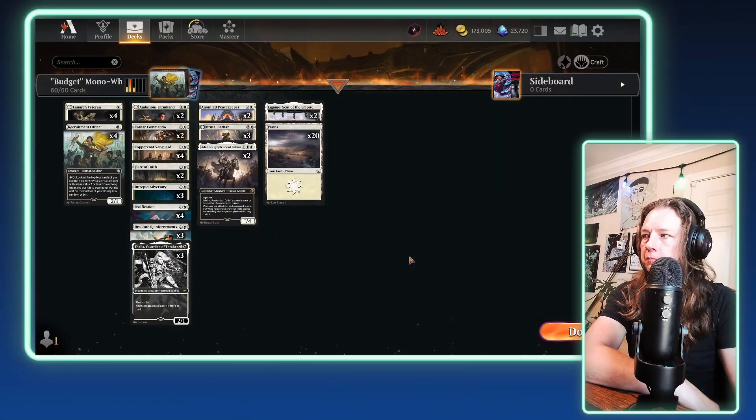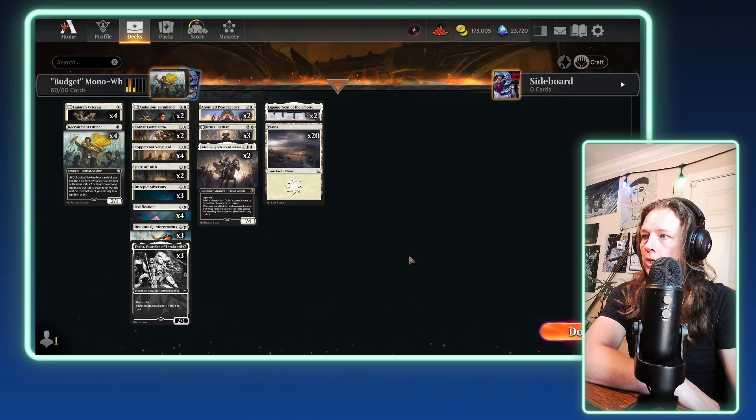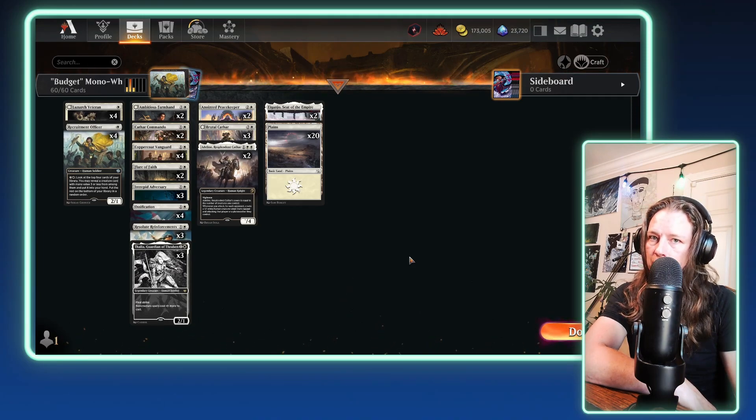Okay, here we are with the deck. As you can see, it's very low to the ground — only 1s, 2s, and 3s in the casting cost — and it's almost 100% creatures. So let's go through it real quick.